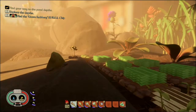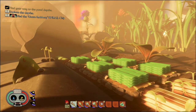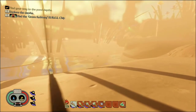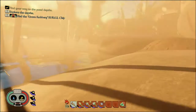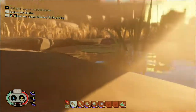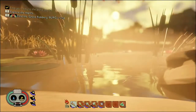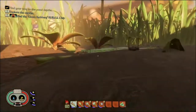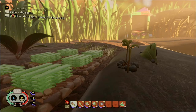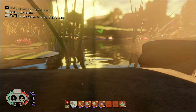We are on episode 4 of our Grounded series. Today I want to build a new base. Wasn't really feeling the old location. With the new pond update, I was thinking about building something right near the water's edge. I found this spot that's almost like a nice little beach — it's just a rock, but it goes nicely down into the water. I think this is the spot I want to try to build on. Did a little bit of grinding, just some resource collection to help facilitate the process. Let's get right into it. Grab your snacks, grab your drinks, and let's see if we can build a base.